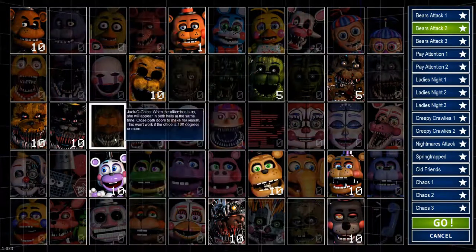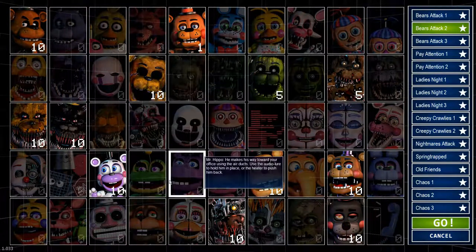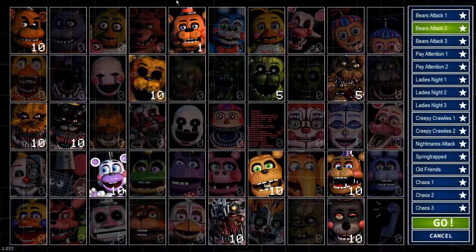With Golden Freddy, he will appear on the left side of the screen after you put down the camera. Once he appears, quickly put on your mask by swiping your mouse cursor down on the left side of the screen on the red bar. Golden Freddy will disappear, then take the mask off and you're good to go.